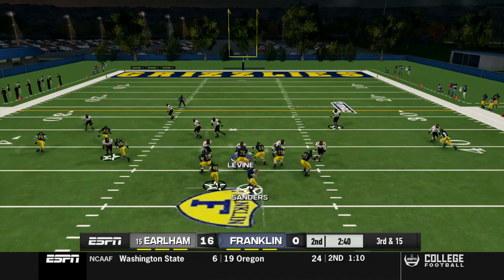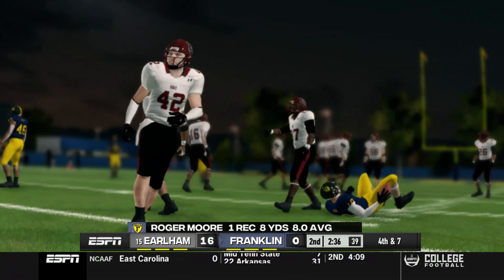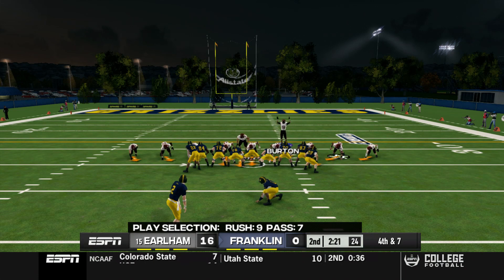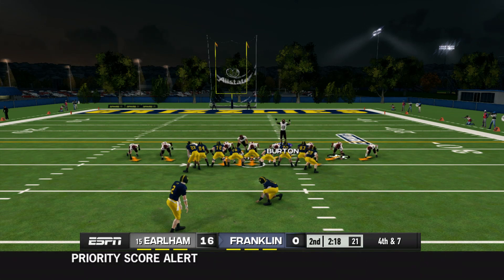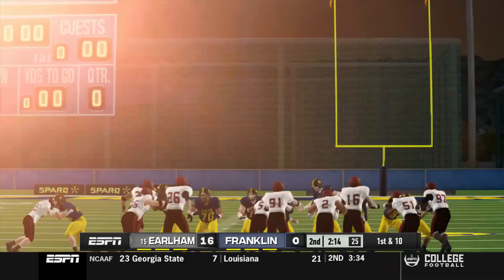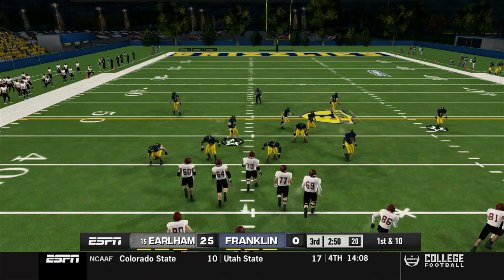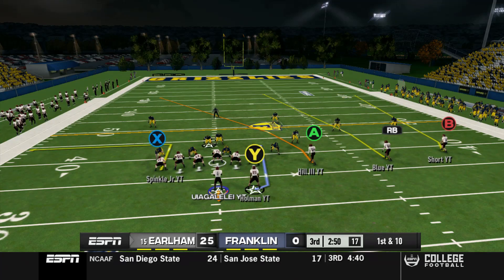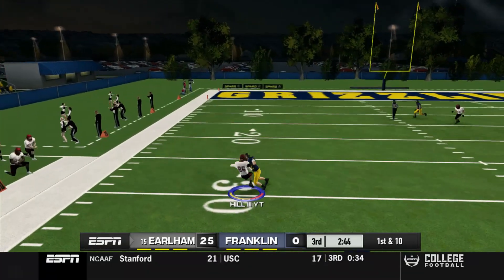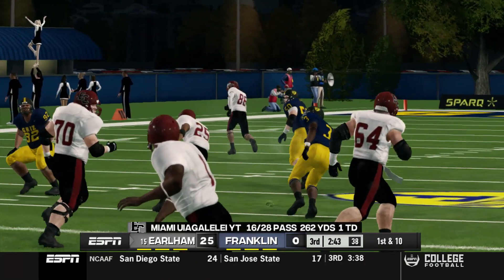Sanders throws over the middle to Roger Moore setting up fourth and seven. Franklin tries a field goal themselves but they've been struggling on the field today and they miss it again. We cut to the third quarter — the capture card messed up a little so we missed a touchdown — but Miami is still up 25 to nothing with a huge throw downfield to Adam Hill the Third, showing off that arm strength.